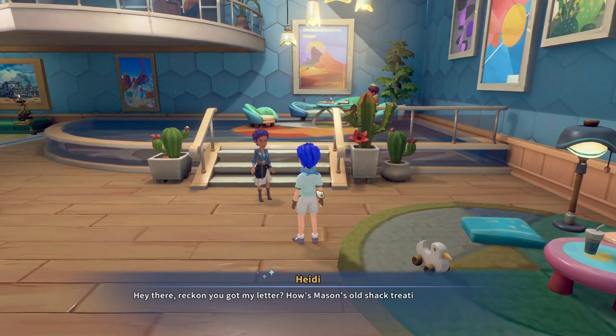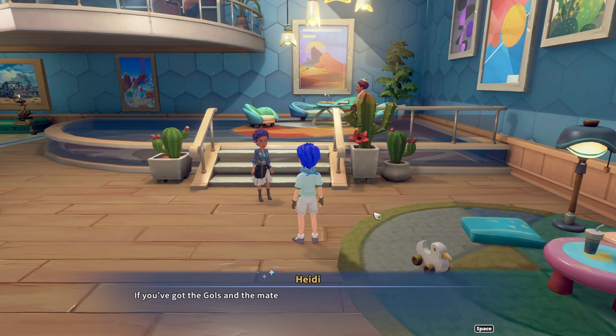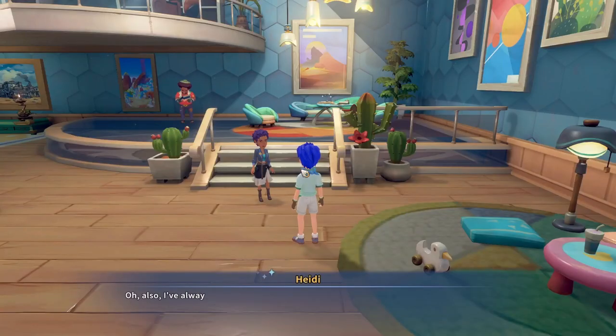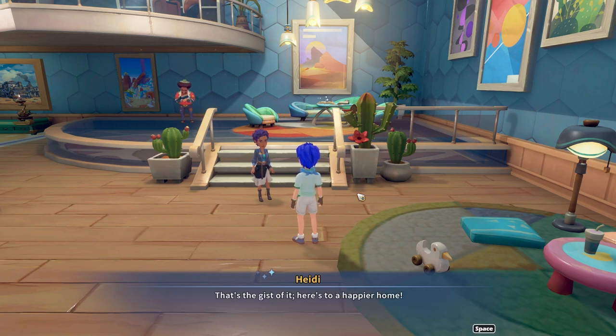Hey there — reckon you got my letter? How's Mason's old shack treating you? If it's not quite what you were expecting, it might be a high time to start upgrading. If you've got the goals and the materials, I can set you up with a new building for your workshop or upgrade something you've already got. Just take a look at that catalog over there on my desk to see what we're working with. Here's to a happier home.